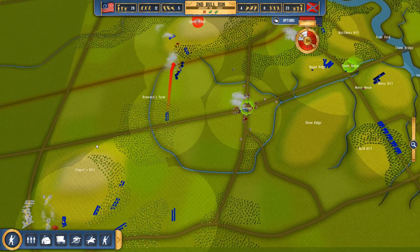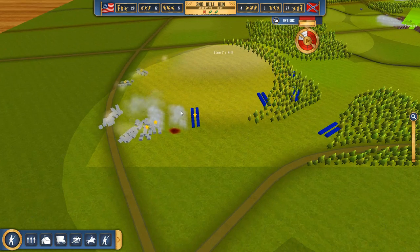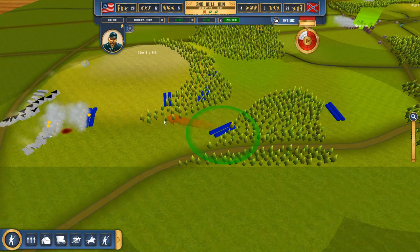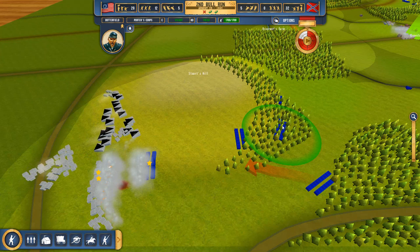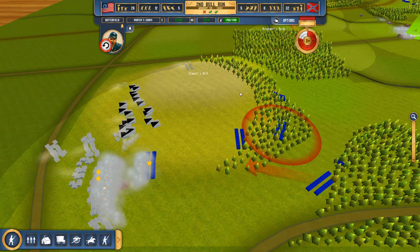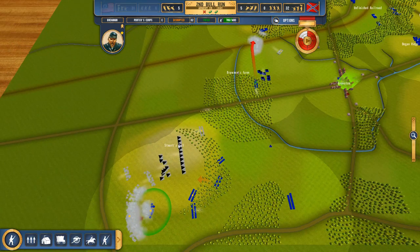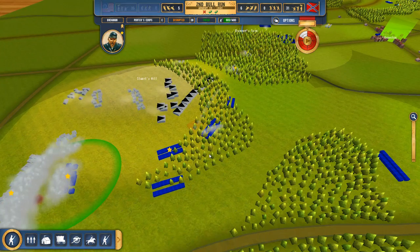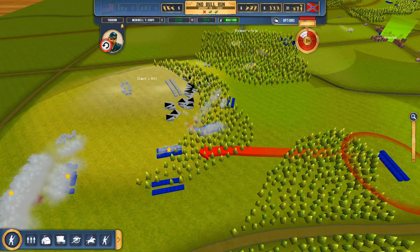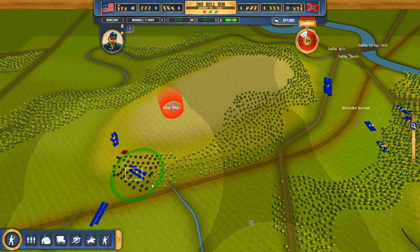Reinforcements have arrived — these are the Confederate reinforcements, quite a considerable force. They're bringing in cannons and all sorts of heavy equipment. We have 29 troops on the field and they now have 32. This is probably a mass of around 20 additional troops coming in. We'll try our best to fight them back using covered force positions, which of course have better cover ratings, and we'll try to take Stony Ridge.